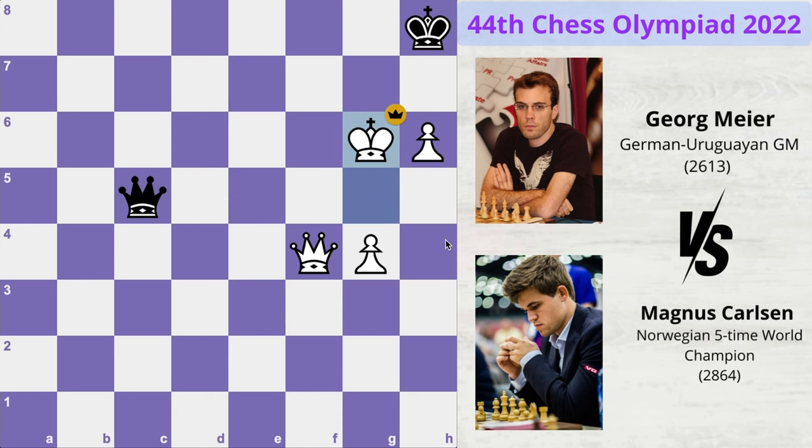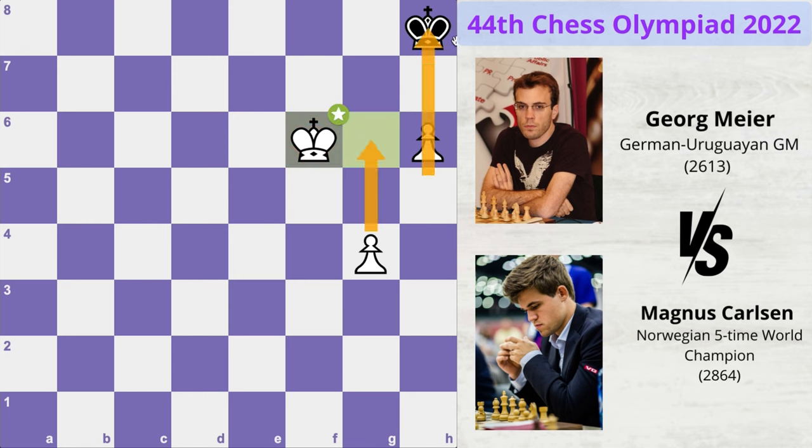Because now there is no way that black can check the white king. If the queen comes on any of these three squares, it will get captured. If the queen comes to check the white king on those two squares, that check can easily be blocked by the white queen with a counter-check to the black king. So black's queen would be forced to capture, and after king captures queen, the connected passed pawns are too strong and white easily wins.